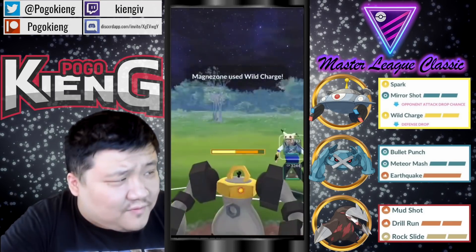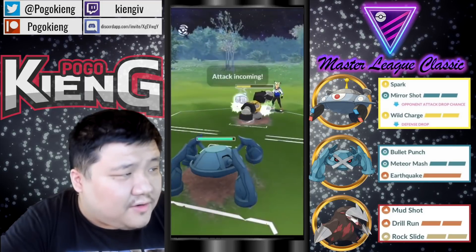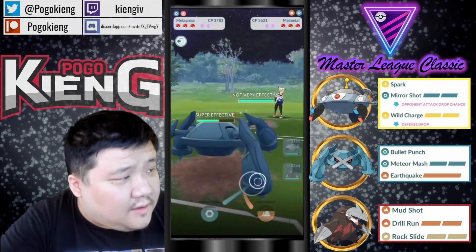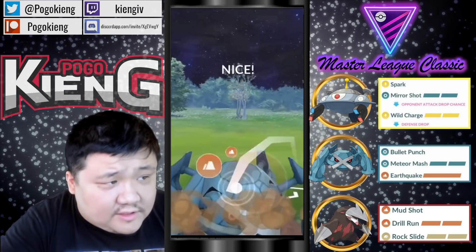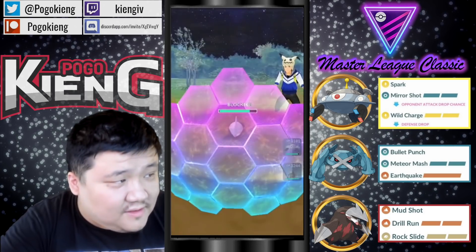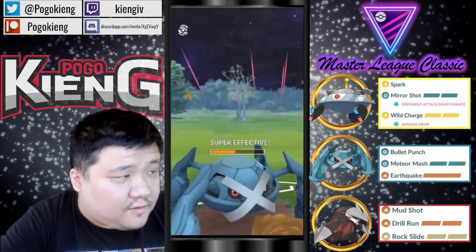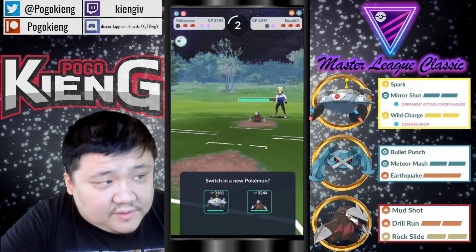It's actually an okay matchup for Magnezone, but I'm going to Wild Charge and bail here. I imagine this Melmetal is going to Superpower and bail — might even drop two Superpowers. But they have Excadrill, so I'm not entirely sure the Superpower really made that much sense. This opponent is also running at least two steel types. I'm going to let this go — that's actually fantastic. Then obviously going to go into their own Excadrill for the mirror match.